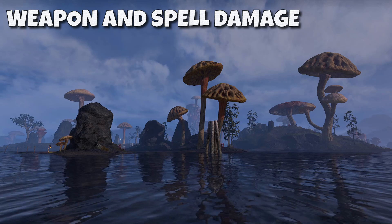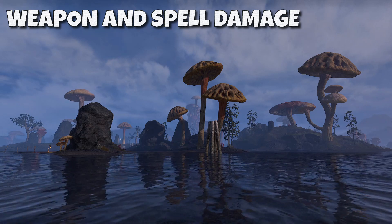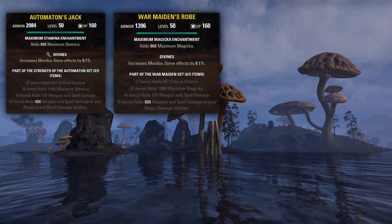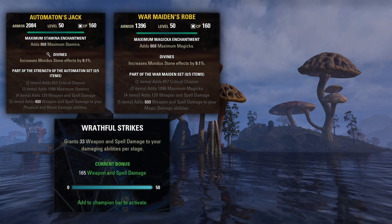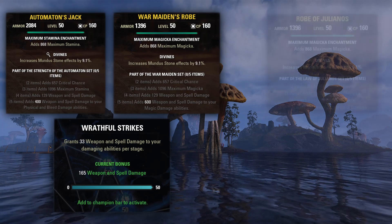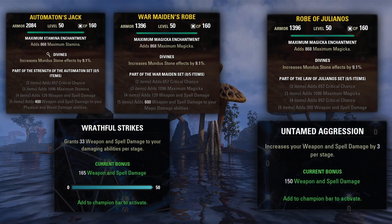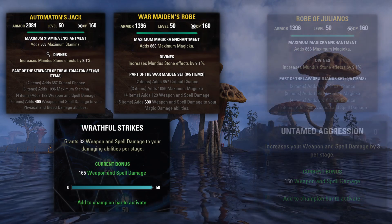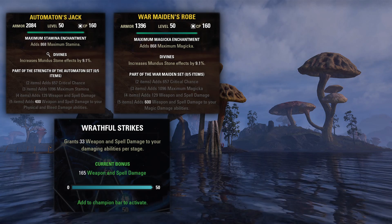There is a common misconception with weapon and spell damage increases that don't go on our stat sheet and only affect specific types of damage. Sets like Automaton, War Maiden, or the Wrathful Strikes Champion Point node don't go on our stat sheet — they are conditional stat increases to something specific. Compare those to something like Julianos or Untamed Aggression, which give flat stat boosts that do appear on your character sheet. People often say the ones that don't go on your character sheet are not boosted by percent boosts.